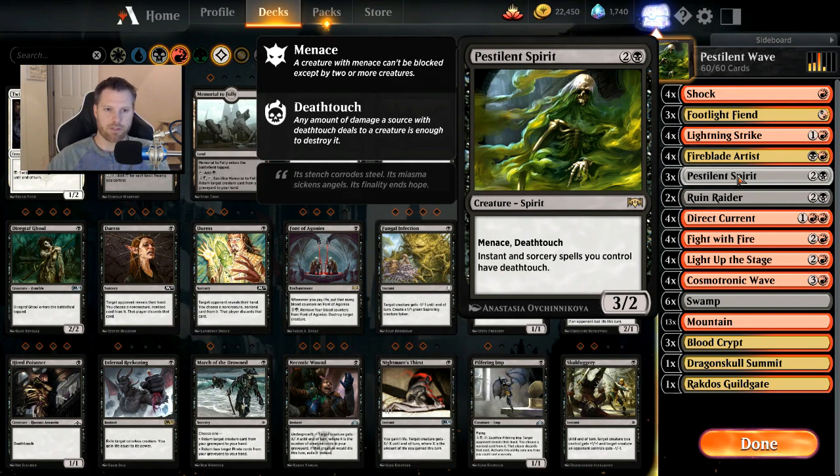Pestilent Spirit is a 3/2 for 3 mana with Menace and Deathtouch. Instant and sorcery spells you control also have Deathtouch. I thought this was going to be a very strong card, although there aren't too many instant or sorcery spells in the black space that do damage — a lot of black removal does it in the form of -1/-1 counters rather than damage. So that doesn't work with Pestilent Spirit; you must combo this with red.